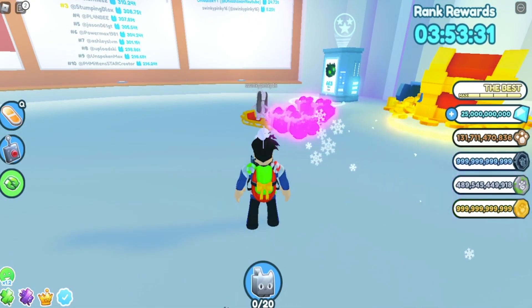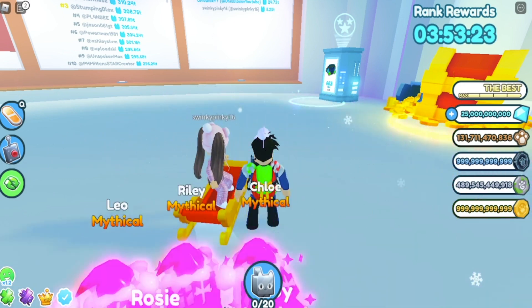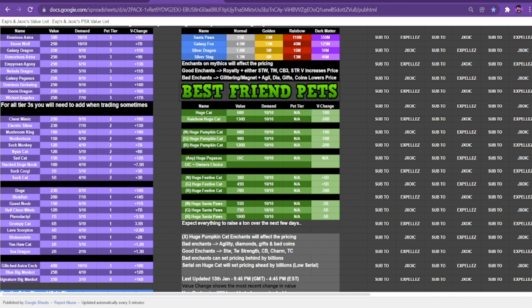I'm going to look at the pet list right now and show you the values of everything. They're all pretty bad right now. The only things that haven't updated are the huge pets. As you can see here on the value list, all tier 3 exclusives are worth so much — 25 billion all down the road, except for the Dominus Astra which is 30 billion, and it's just going to keep going up until this is fixed. Chess Mimic: 25 billion. Electric Slime: 23 billion. Huge pets haven't updated yet, but I think the Huge Festive Cat will be worth around 60 billion and the Huge Santa Claus will be worth around 100-something billion. It's going to be crazy.